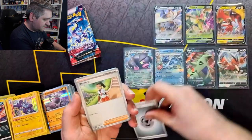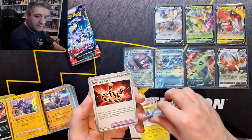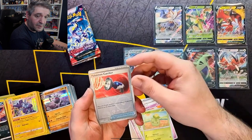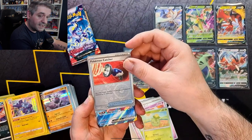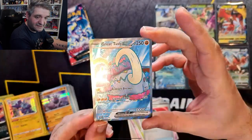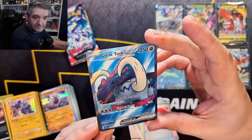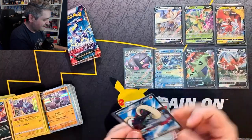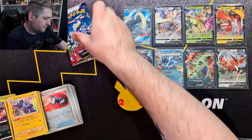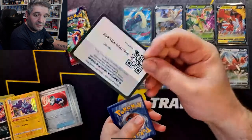Metal Energy, Mnemona, Lechonk, Tinkatuff, Growlithe, Pericross, Defiance Band — I need the Reverse of Defiance Band — Drifblim, Reverse Smoliv, Reverse Pokémon Catcher, don't know if that was one I needed, and the Great Tusk EX! That is an amazing card and it's one I need — that is a very, very worthy addition. Number 230 of 198, very happy with that pull. That makes all the difference after struggling as much as we have so far.